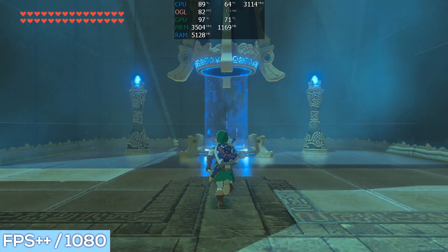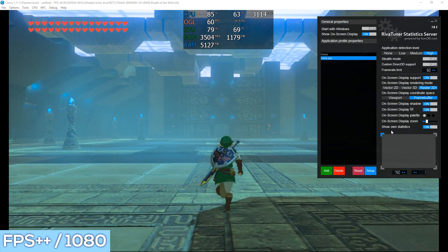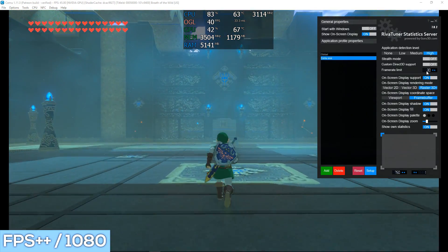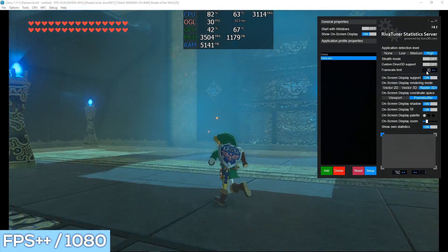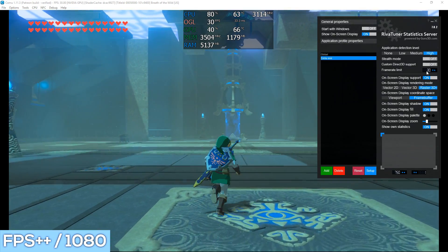The i5-6400 CPU has also seen an increase in utilization up to 90%, though the thermals are quite stable even with basic air cooling. Just to reiterate the point about resolution versus FPS and how that affects GPU utilization: at 1080p we're hitting 75 FPS. Changing the frame limit to 60 drops GPU utilization to 80%, and taking it down to 30 decreases it even more. This is where we start to get into the world of trade-offs.